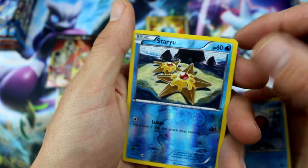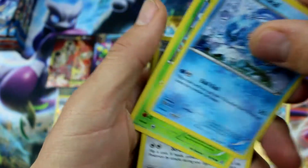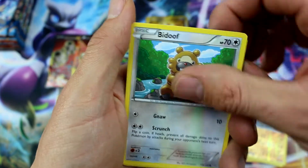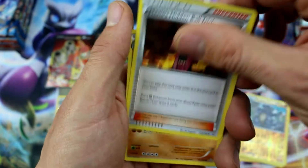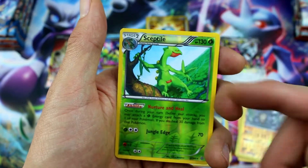Staryu Reverse Holo and Diggersby. These are all directly from the same case, as you watched in our first video — go check that one out if you haven't seen it. They're all from the exact same case, and we got two Secret Rares out of three Booster Boxes from the same case.